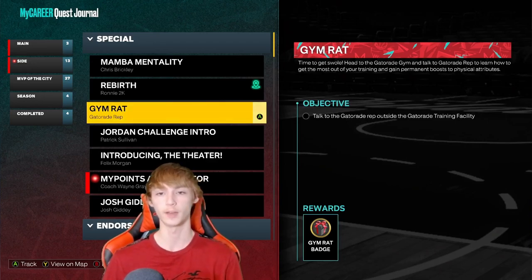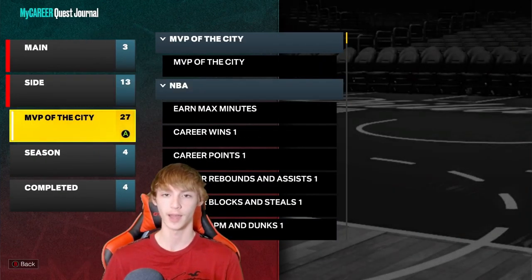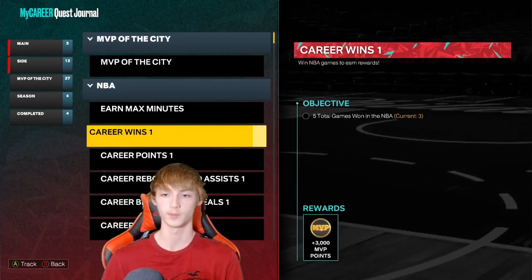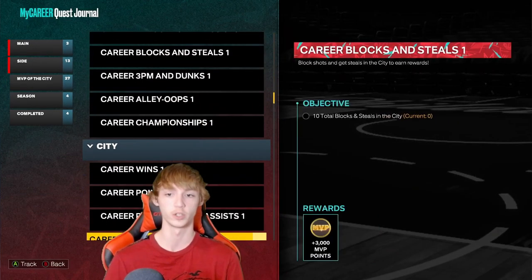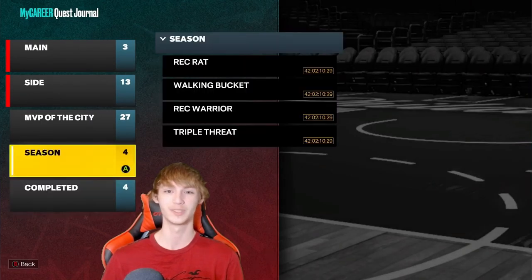Also do the My Point Accelerator — all you have to do is talk to your coach after the game and eventually he'll give you a quest to get these My Point Accelerators. That's a five percent boost to your My Points, which is pretty awesome. Really just check out all these different quests because there's a lot of free VC to be made and a lot of cool awards this year in NBA 2K. There's not a lot of dead room this year. If you want ways to get some free VC super fast, subscribe with post notifications on.